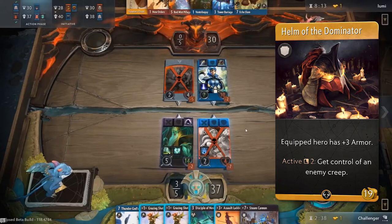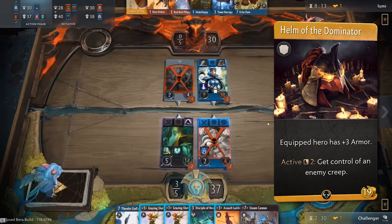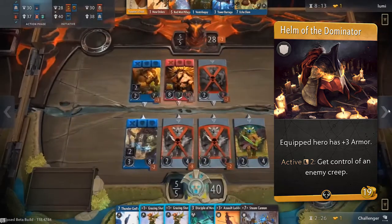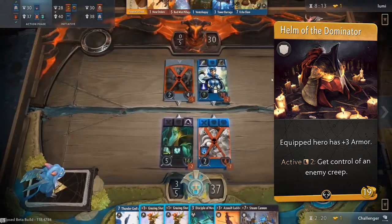Helm of the Dominator is a strong armor item but is also very expensive, costing 19 gold to buy. In addition to giving the equipped hero plus 3 armor, it also provides the hero with an active ability to take control of an enemy creep. With this ability you can swing the board state in your favor whenever you trigger the ability.